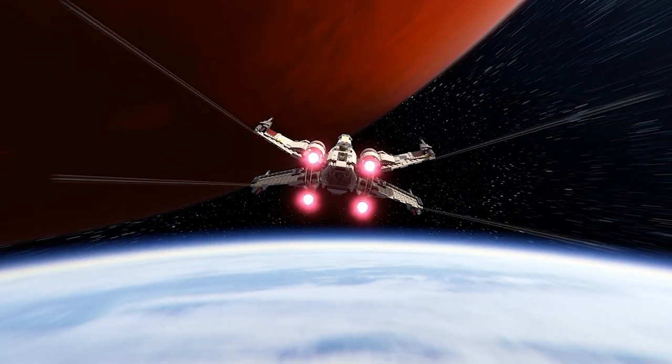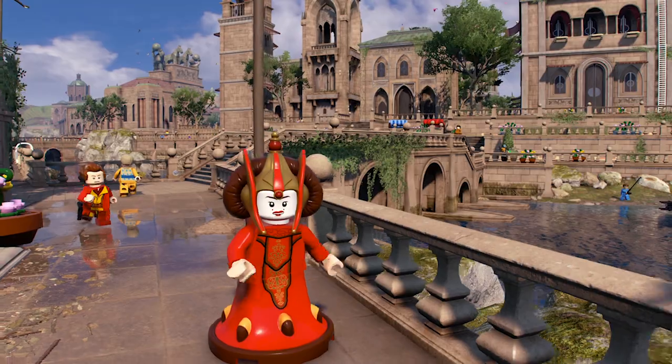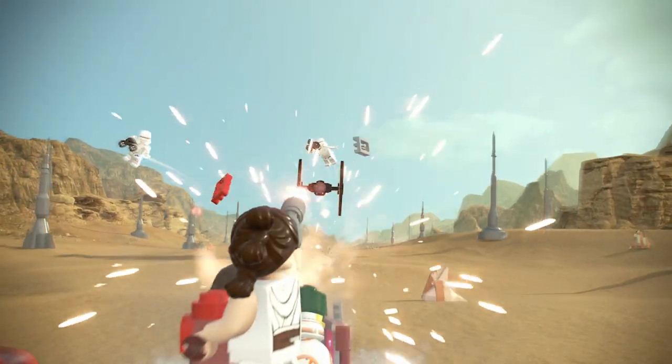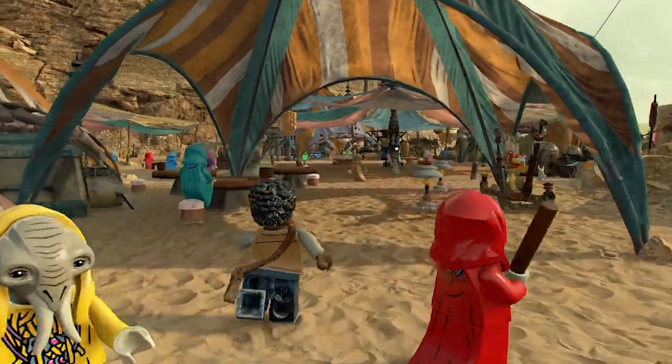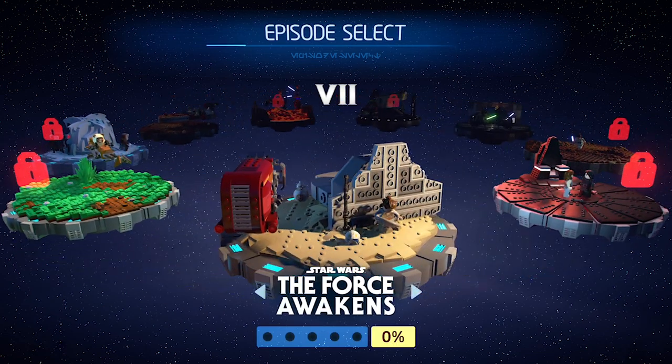In Lego Star Wars: The Skywalker Saga, we had an incredible opportunity to build planets — planets that we'd been to in our imagination, planets that we'd loved as fans of these stories across nine movies. One of the big things we wanted to focus on was freedom. We wanted to blur the lines between levels and open world exploration so that it felt like one big cohesive galaxy. The game is obviously episodic, and as players play through those episodes, they will unlock these wonderful planets to explore.